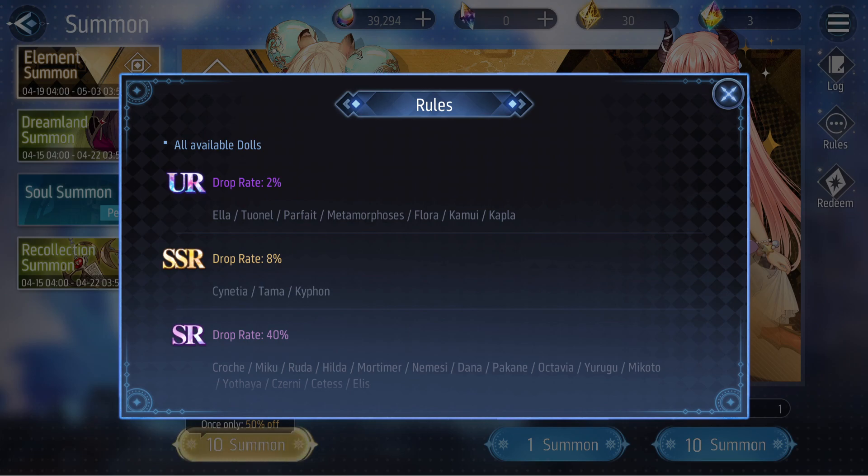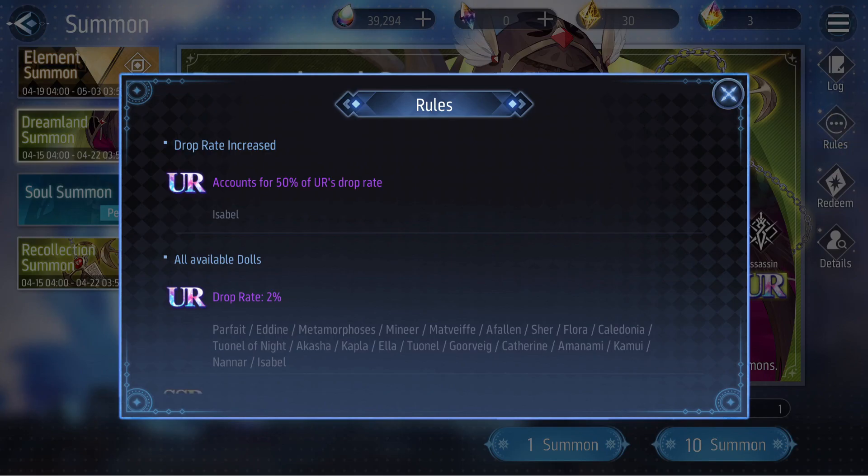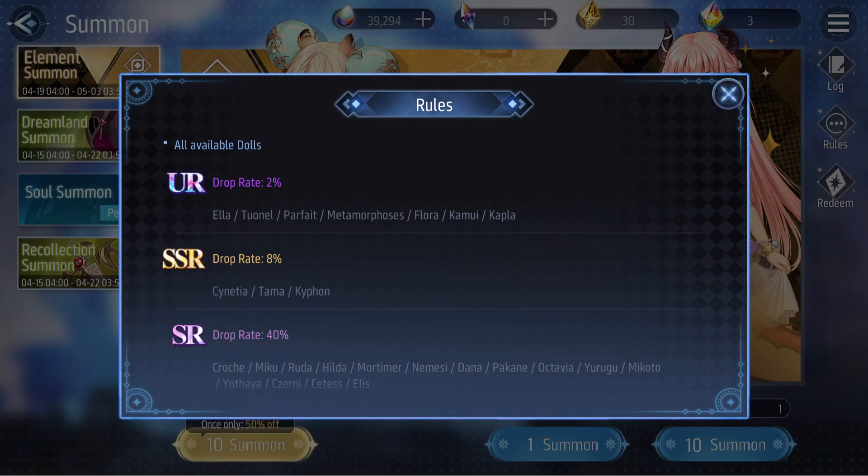If you were to summon on this banner just for those three, considering that there are seven dolls in total, the percentage rate of getting one of them within a 2% drop rate would be less than 1% to get one of these three. If you look at a normal rate-up summon, it's 1% for the rate-up, with a total of 2%. In this case, it's still a total of 2%, but it's split between seven dolls — so pulling for one of these three equates to a less than 1% chance.